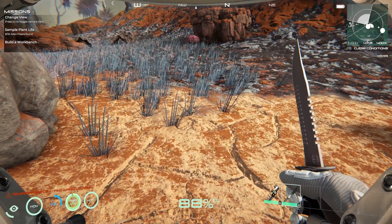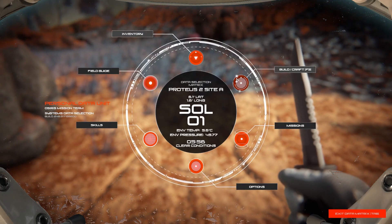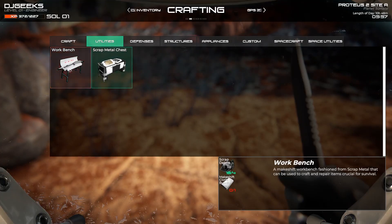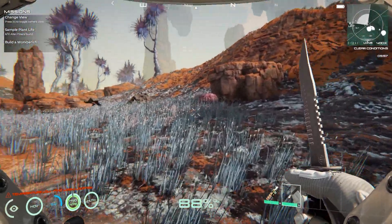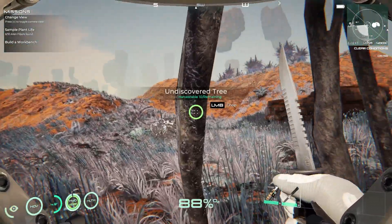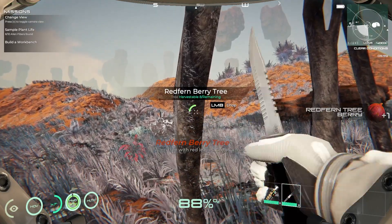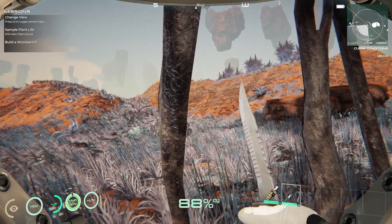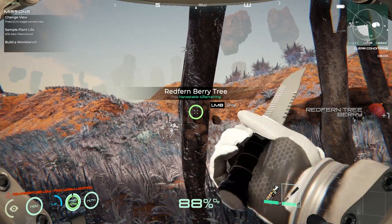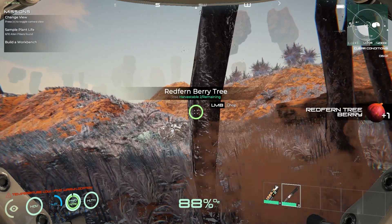We don't need any oxygen. Let's build a workbench - tab, do it here. This is utilities - workbench. We need some more cloth. Cloth is got from these little spiky things. We just need to have a look. This here - we can get some red berries. There we go.